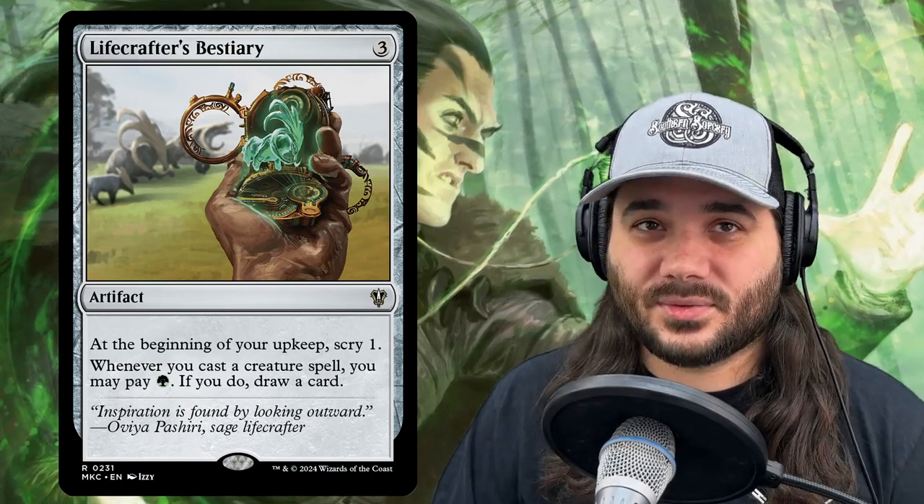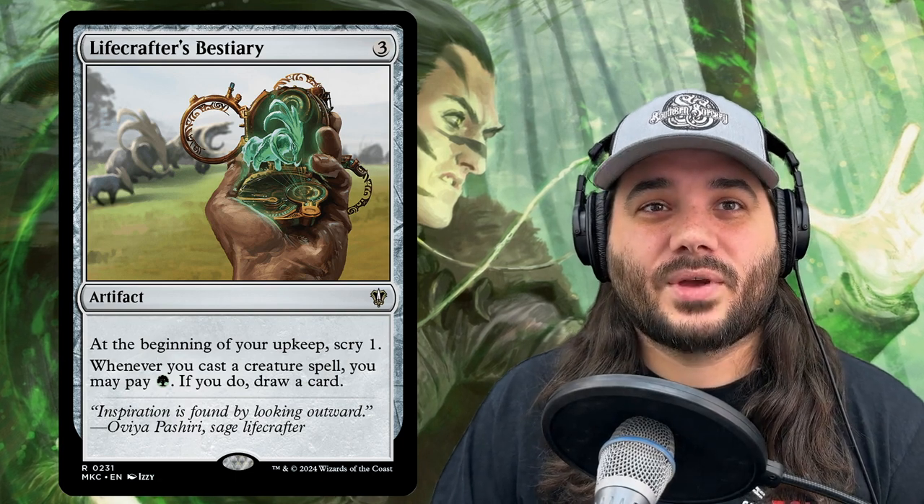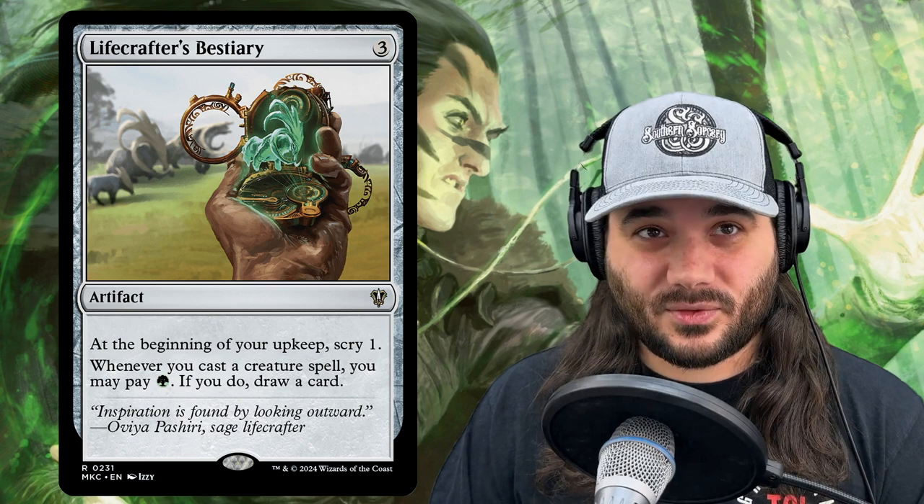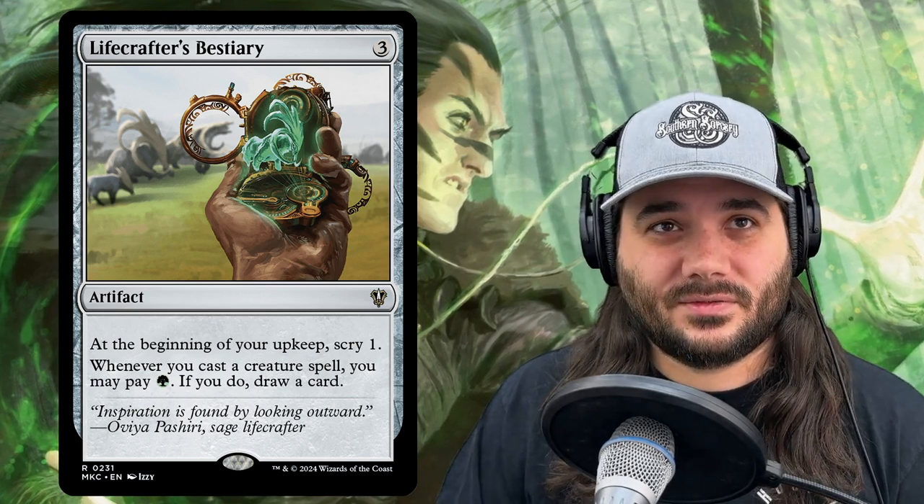Next up, we've got Lifecrafter's Bestiary, costing 3 generic. At the beginning of your upkeep, scry 1 — really nice. Whenever you cast a creature spell, you can pay a green to draw a card. We've got lots of creatures to cast, so hopefully we'll be able to take advantage of this.